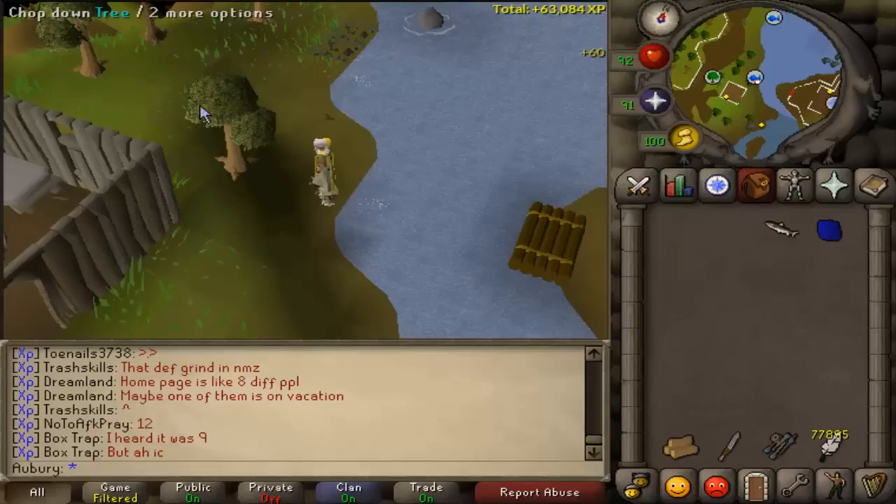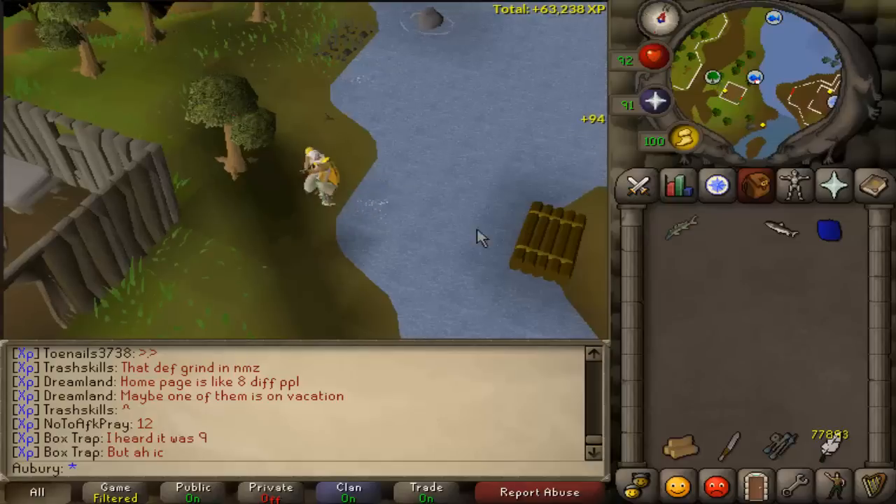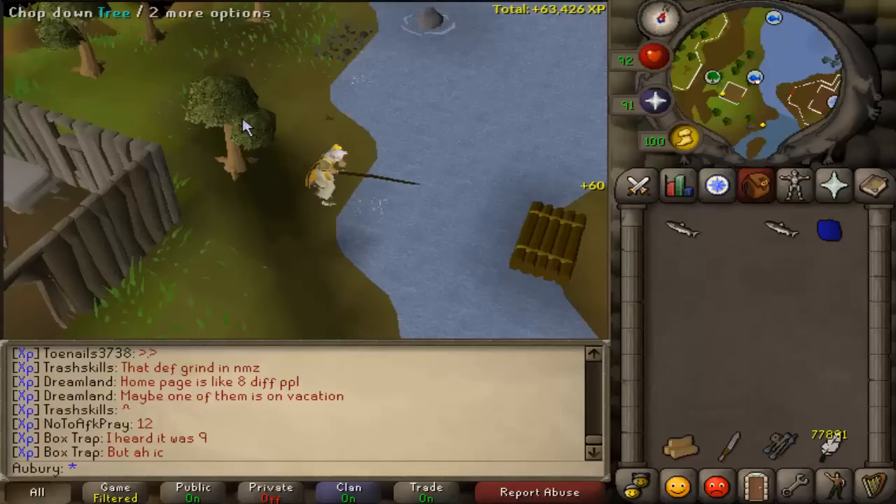As you can see, what I'm doing here is I'm clicking the tree behind me, dropping a fish, and then clicking back on the fishing spot. And when you do that, for whatever reason it just changes the game code or something — I don't know exactly how it works under the hood, but either way it makes it so you can catch a fish within 4 ticks.